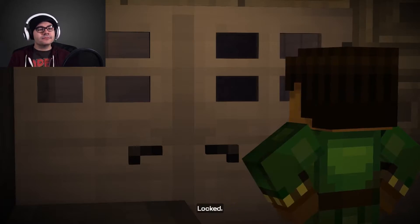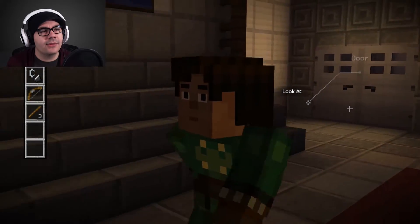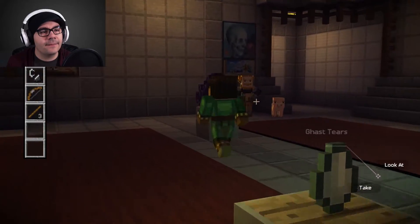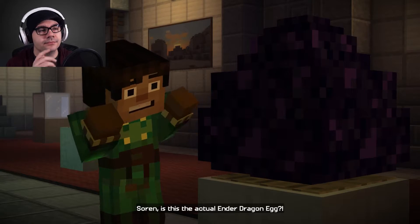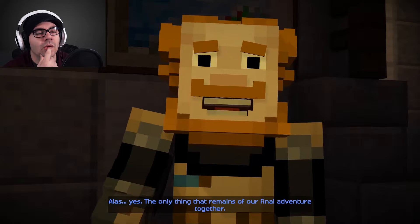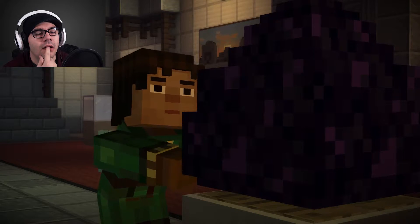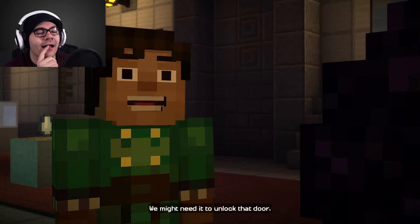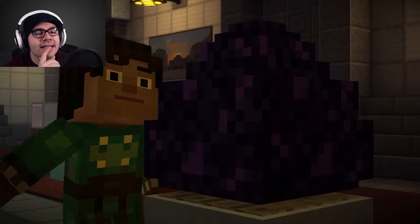Let's look at the door again. Locked. I don't really see any rhyme or reason to this puzzle. Let's take the ender egg, because that seems to be the pièce de résistance. An actual ender dragon egg? Yes. The only thing that remains of our final adventure together. Jesse, what are you doing? Taking this really cool rare item. We might need it to unlock that door. Very well, just be careful with it. It's kinda big.